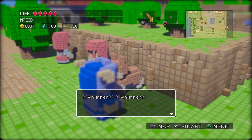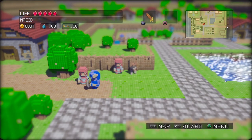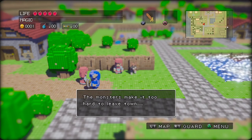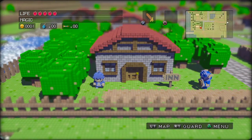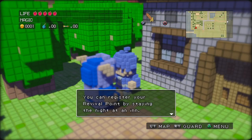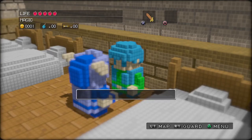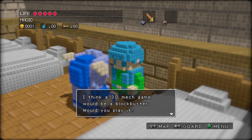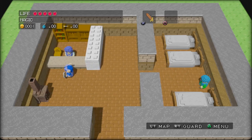Look at this dog. This doggy is so friendly, maybe he thinks he's human. The monsters make it too hard to leave town. Says you — look, I'm leaving town right now. You can register your revival point by saving the night at an inn. Isn't 3D great? I think a 3D mech game would be a blockbuster. Would you play it? This guy right here is annoying — we'll get to him when we get to him.